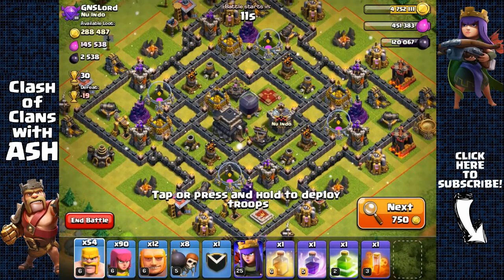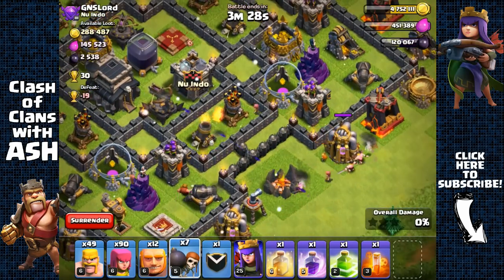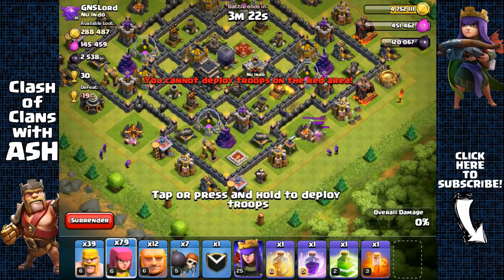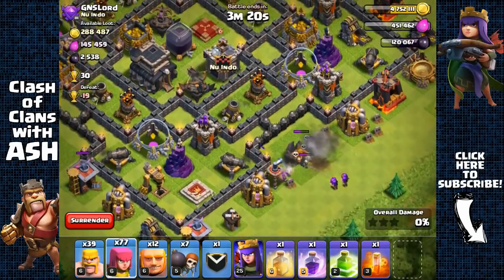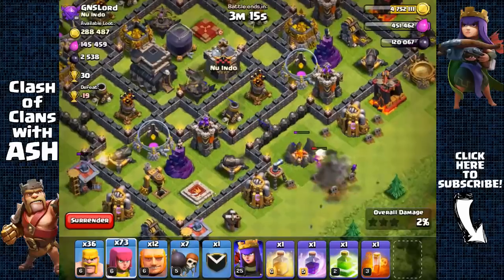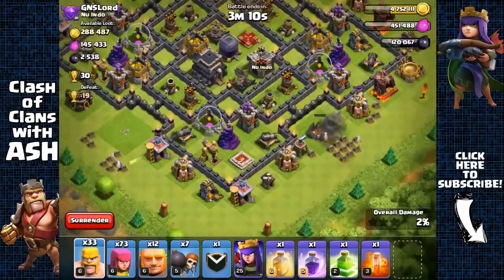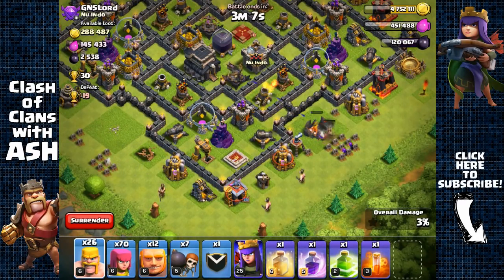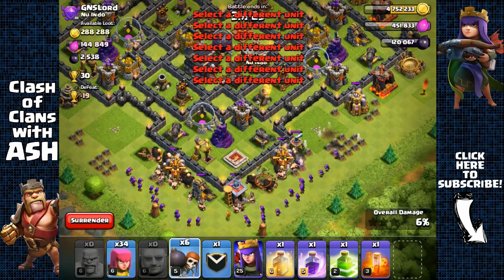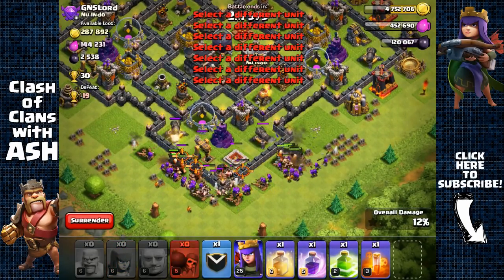Another well-developed town hall 9 base. Let's check for that clan castle — a few barbarians, a wall breaker — it's empty, perfect. Let's remove those army camps. A few skeleton traps, but that's fine — only going to take a few barbarians and archers to remove them. Remove the army camp, and now I can focus on these middle structures. Going to spread out my barbarians, giants, and archers.